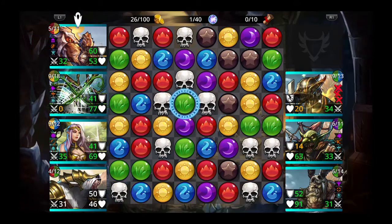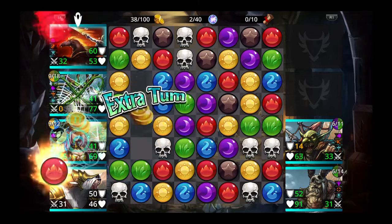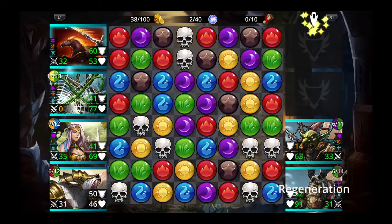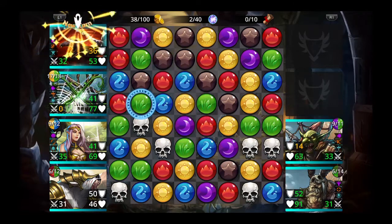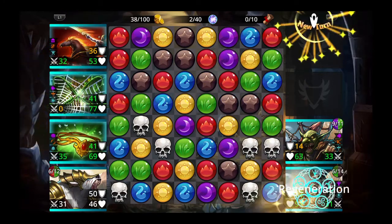Forest Guardian isn't our frontline tank, so now let's kill out that Cerse Nothat Helm. Get these reds. We're at full mana, so instead of attacking, I'm just going to get these yellows and get more yellows.